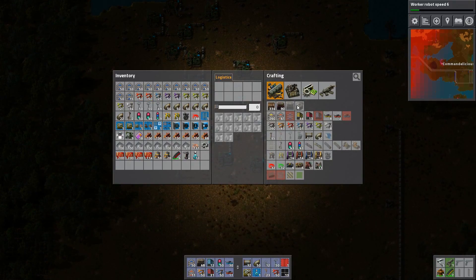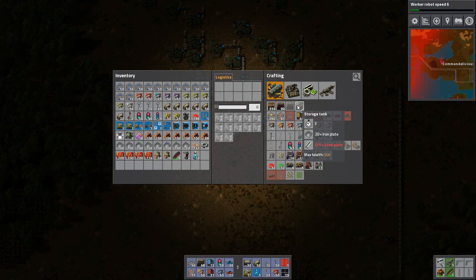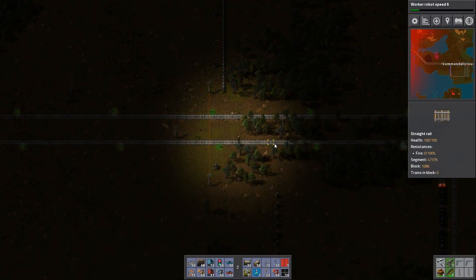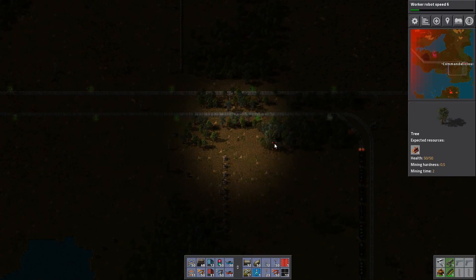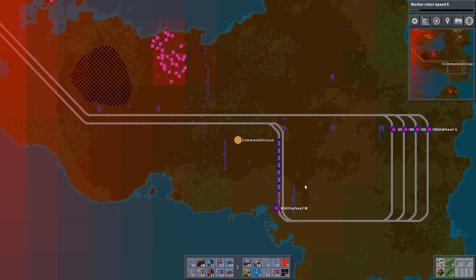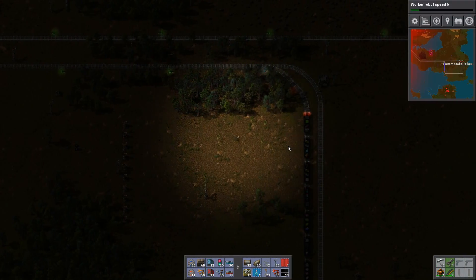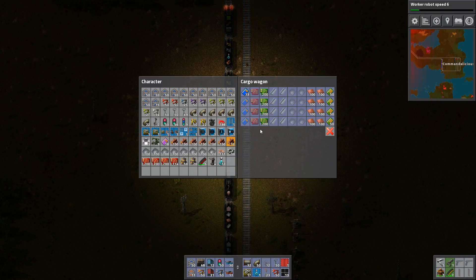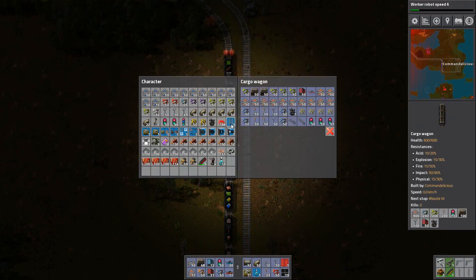We need some tanks which I don't have. I thought I brought them. I have no idea what this chest is. It could be the one on the right there. I don't have steel as well.